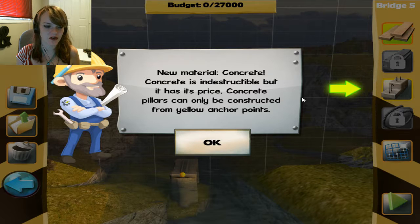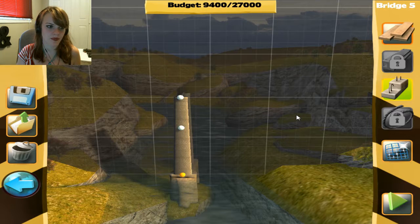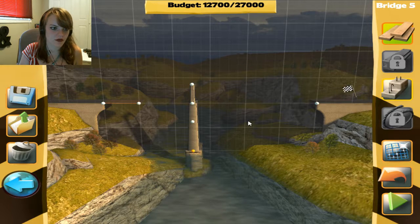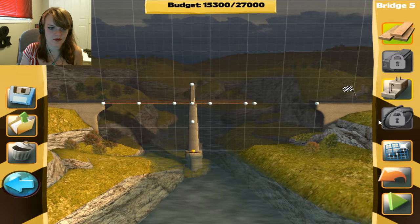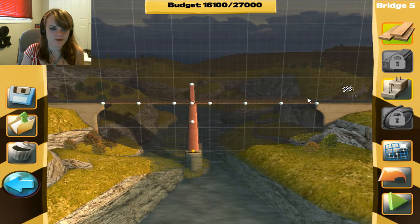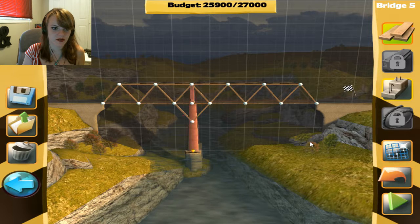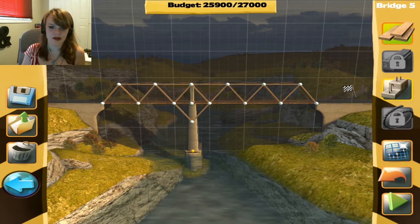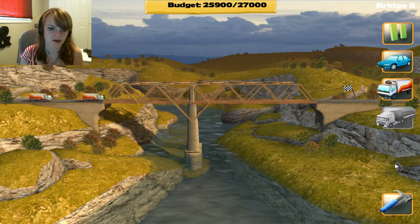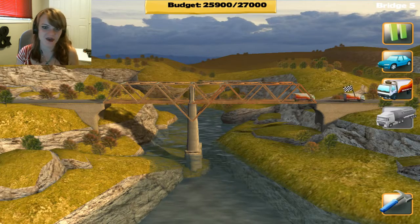One more level — new material: concrete. Concrete is indestructible but it has its price. Concrete pillars can only be constructed from yellow anchor points, and joints on concrete pillars cannot be moved. Let's go like that, and then I can build across to it. Now I can build wooden beams. I do have a bit more budget so I can always do this — let's try this. It seems a little bit weak there, but this is the real trying point right here. Look at those beams, they're stressing. But it worked! I wouldn't trust anything bigger than that, though.